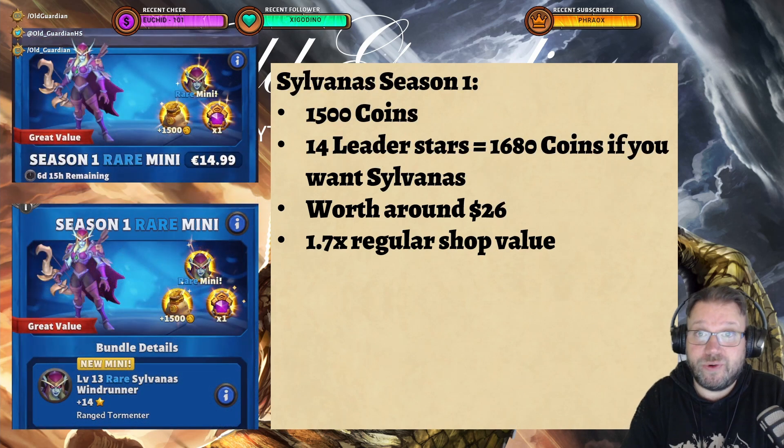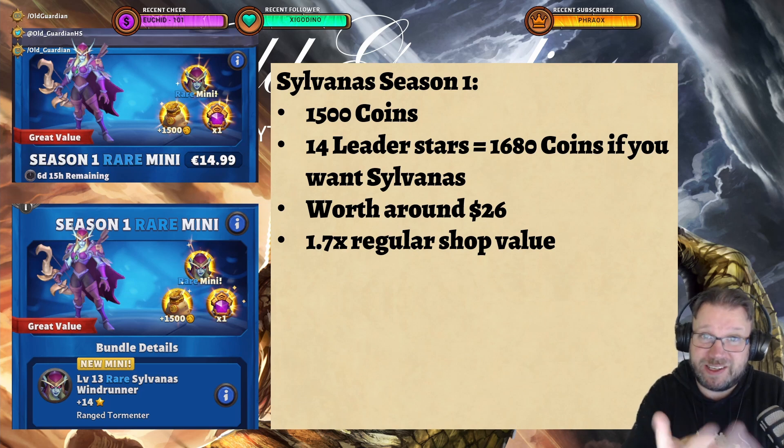Another great reason to offer a new bundle in the shop is the start of a new PvP season. Season 1, Sylvanas: 1,500 coins plus 14 leader stars for Sylvanas with a rare Sylvanas, worth 1,680 coins from that. So this is worth around $26 for $15, around 1.7 times the regular shop value, which means this isn't actually that great of a deal either. But of course Sylvanas is not available commonly yet, so that's the quickest way to get your access to Sylvanas.